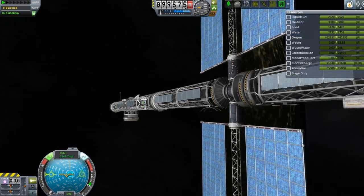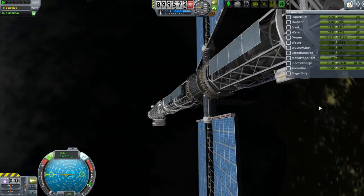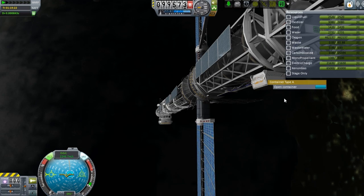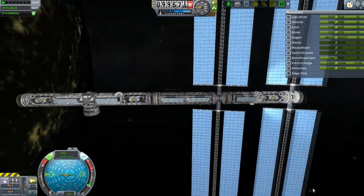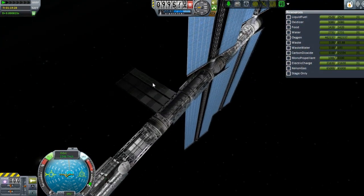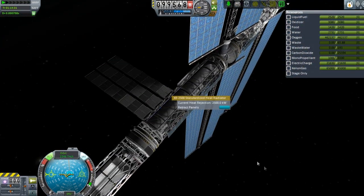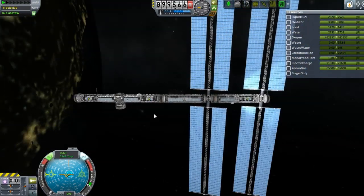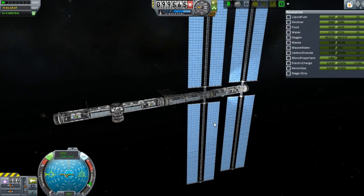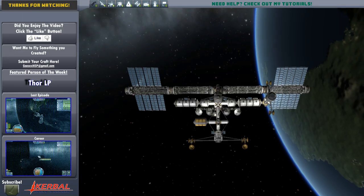I ended up just repeating this module here, which is more life support — we got life support here and here, and on the other side there will be another life support can as well. We're getting pretty close to the point where I'm going to start thinking about at least getting a Kerbal up here — at least one, maybe two. We're also going to have to build a shuttle to get Kerbals to and from the station. I ended up putting radiators on here too, like the actual International Space Station, which is kind of what I wanted to copy with this station. If you like what you see here, subscribe — there's always more to come. If you have any suggestions for mods, just leave it in the comments. I'll see you next time.